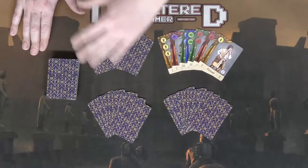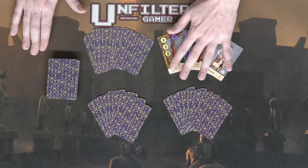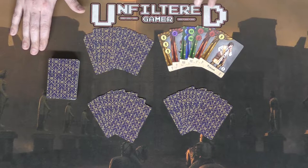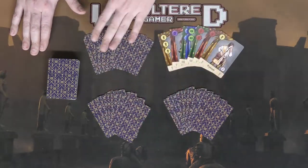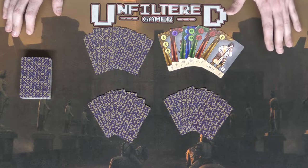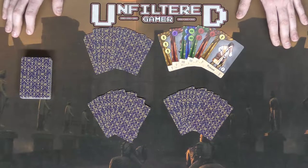To begin, the game plays three to five players — I've set it up for four here. You shuffle all the cards and deal out seven cards to each player. Each player's hand is hidden from the others. After all cards have been dealt, set the deck aside for later rounds and begin playing by choosing a starting player — maybe the person who looks most kingly.